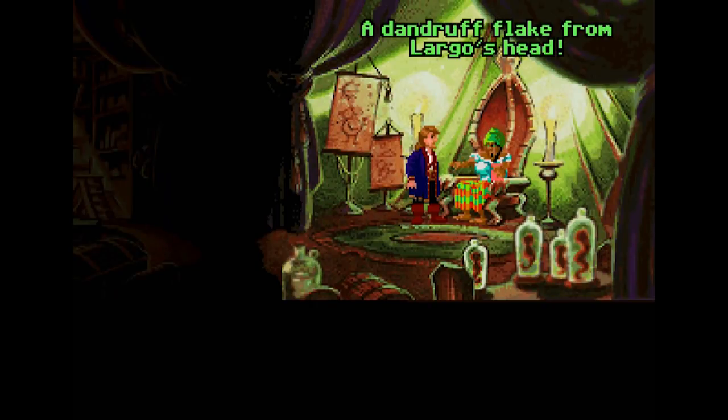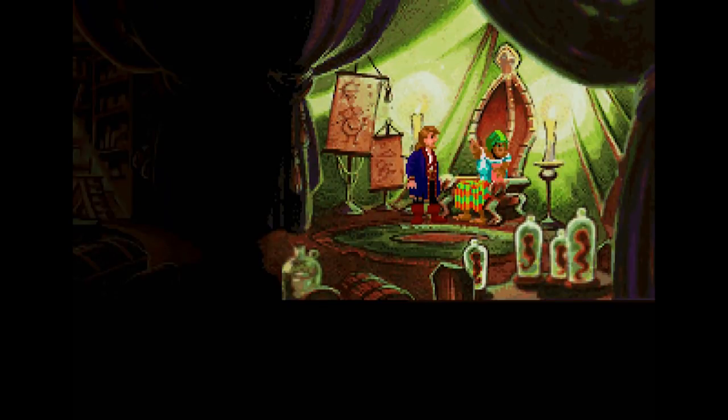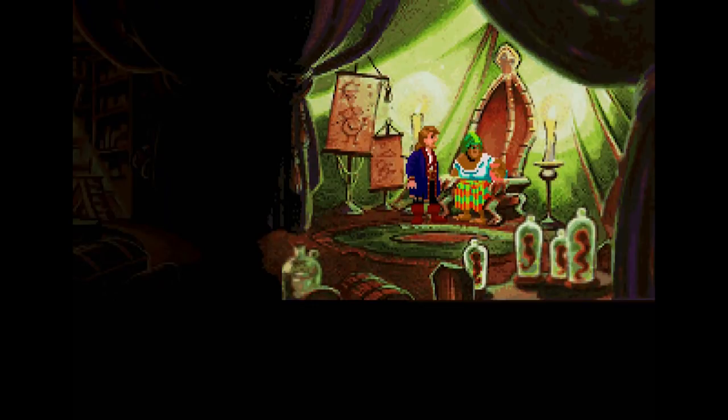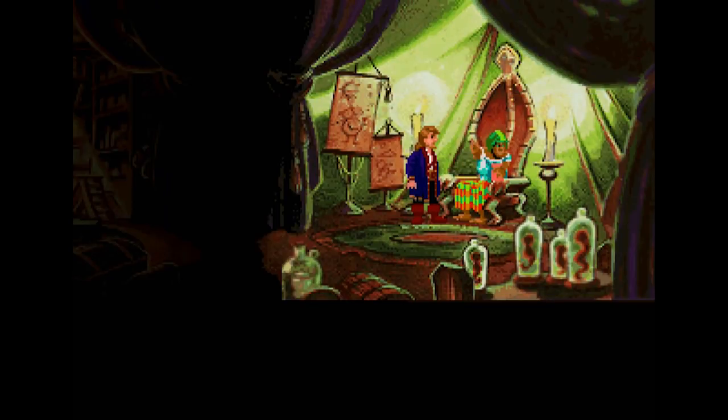Let's see how she does this. 'Dandruff flake from his head. A single piece of Largo's thread — which is the bra, I guess. A drop of fluid from his body. And a single chip off the bone of the dead. And finally, some miscellaneous voodoo herbs and seasonings, including monosodium glutamate.' Sounds delish. 'Two, four, six, eight — who do we assassinate?' 'Largo!' I didn't even have to see that come up — I knew where she was going. She was going with Largo.